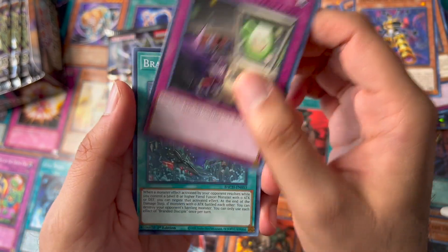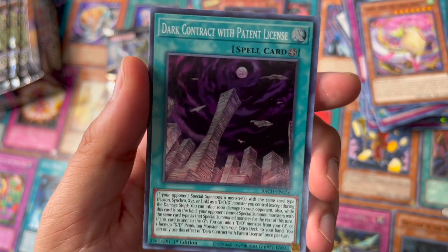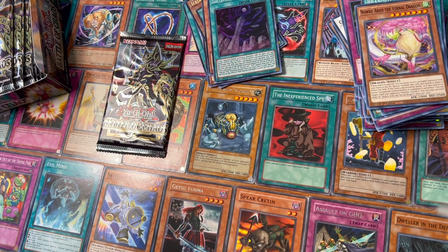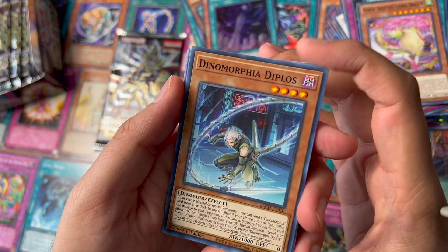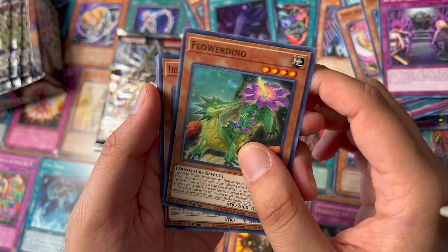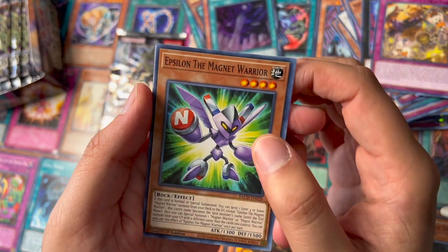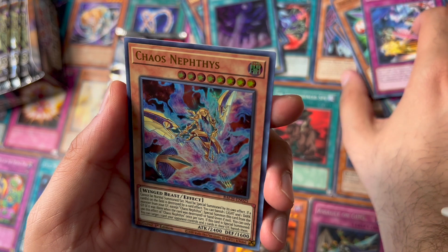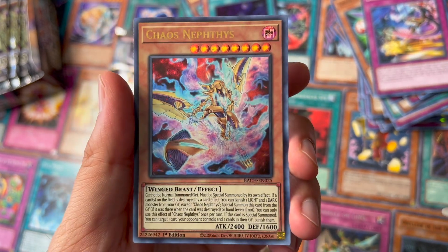And a Dark Contract with Patent License. Dino Morphia, DDD Headhunt Barrow Dino, The Agent of Destruction, Soul Sweeper, Tribe Drive, Epsilon the Magnet Warrior, Dino Morphia, Dino Morphia, Dino Morphia, and a Chaos Nephthys — a winged beast.